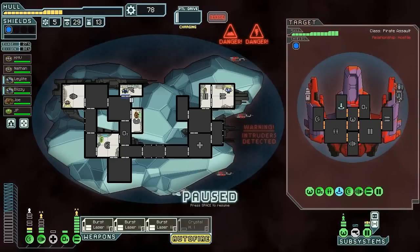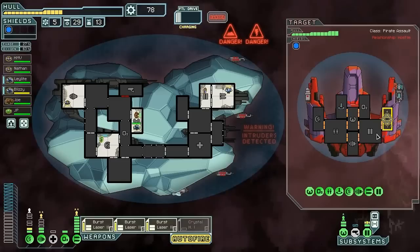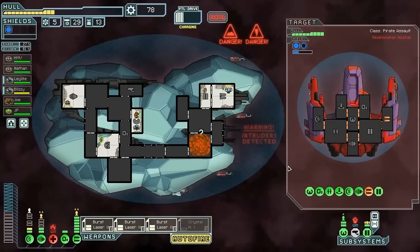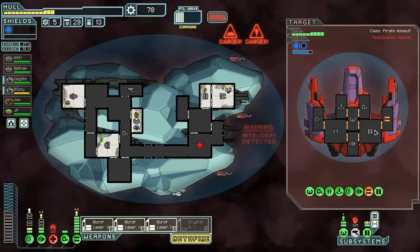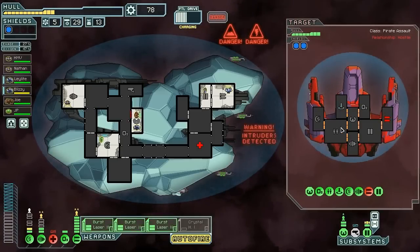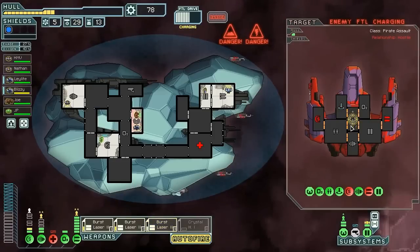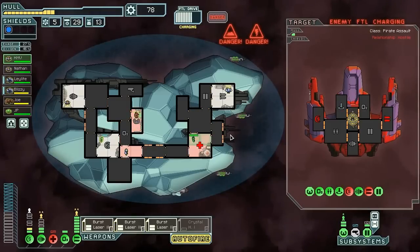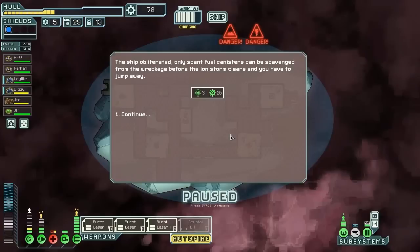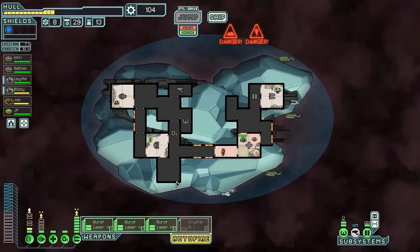Let's go ahead and open up the usual suspects — see where they are. They're trying to get into that room, so let's do this. You're gonna go in here — we are gonna take out their weapons first and foremost. That sucks — but their weapons are totally down. Let's go for their shields. They're trying to escape — you go right ahead. He got through the door — the fire's out so you guys fix the med bay. 26 scrap — if we have 104 and we all know what that means. It means we can upgrade our weapons.